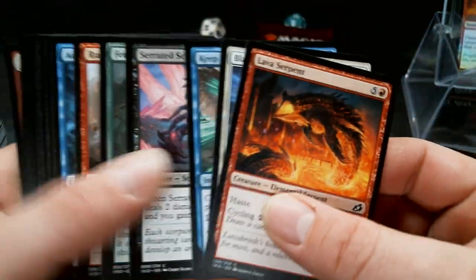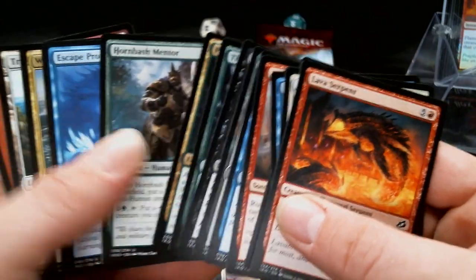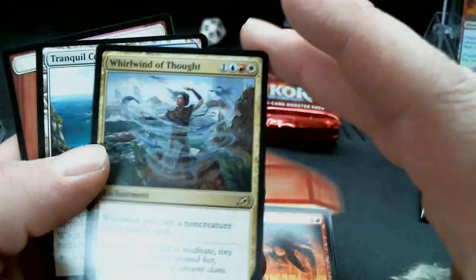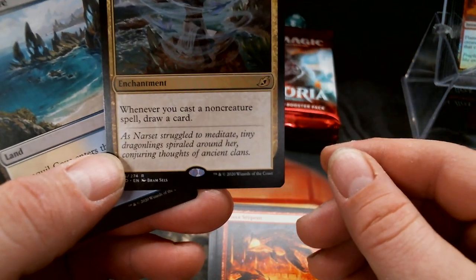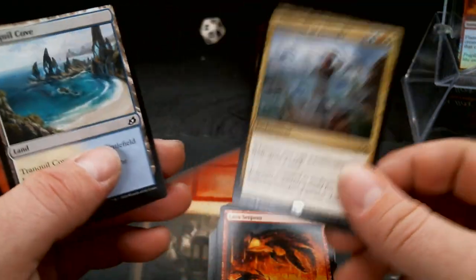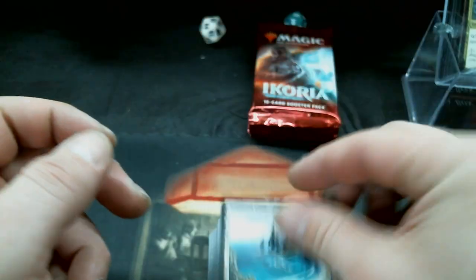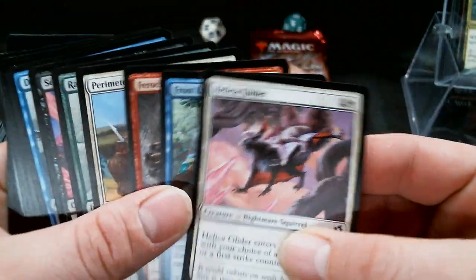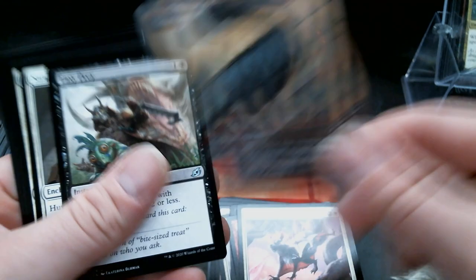We're almost through. That is a Whirlwind of Thought — whenever you cast a non-creature spell, draw a card. Well that seems really good. It's in red, white, blue — so I'm not exactly certain how I'm gonna break that but I'm gonna try, I promise you that.